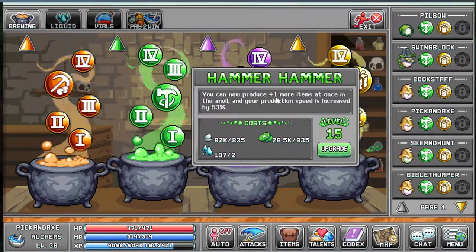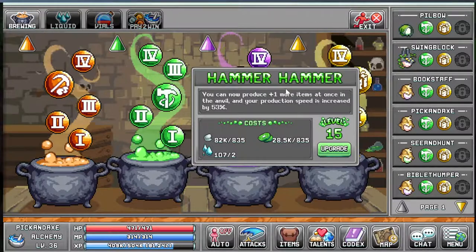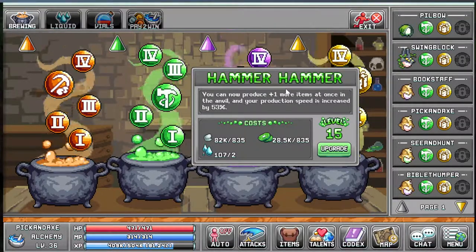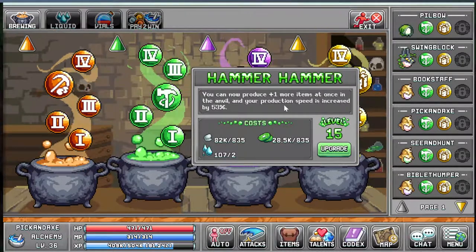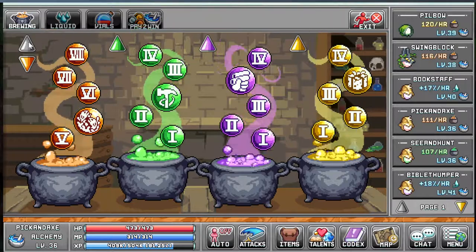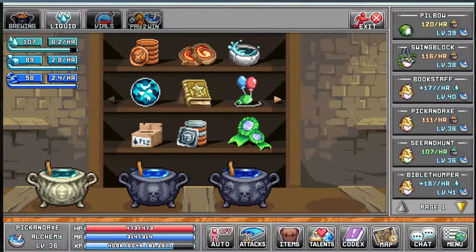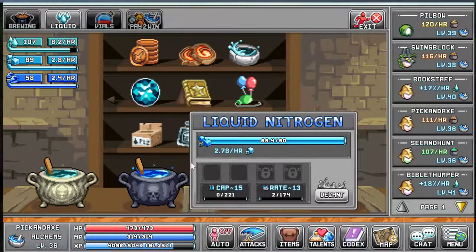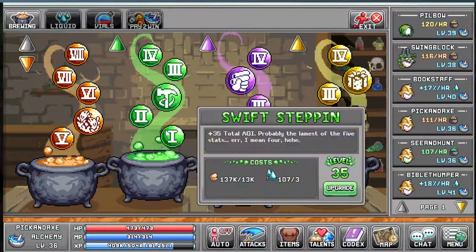I mainly use these two. This one allows you to produce one extra item in the anvil, so if you haven't bought a golden anvil, with this bubble you can produce two items in the anvil at the same time. I think the wiki has a pretty good page where you can see all the future bubbles.